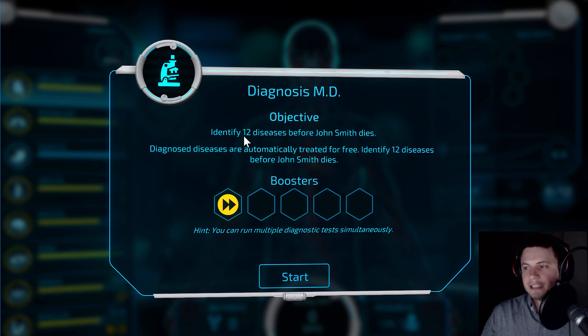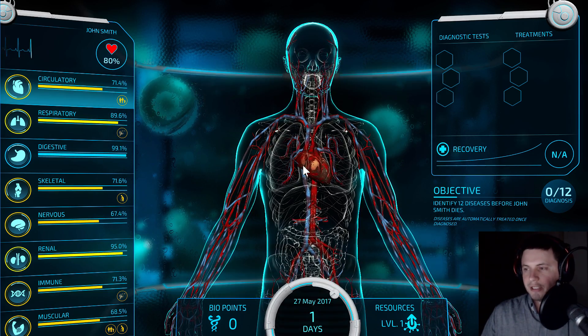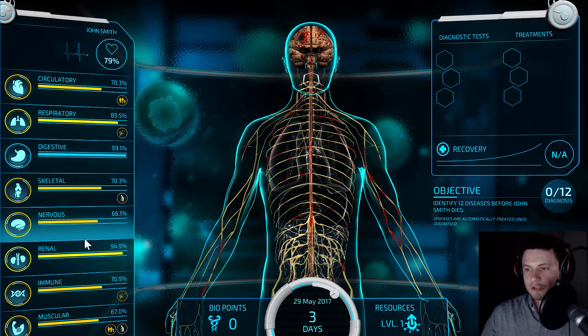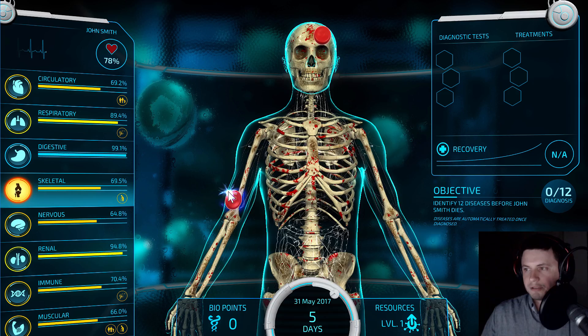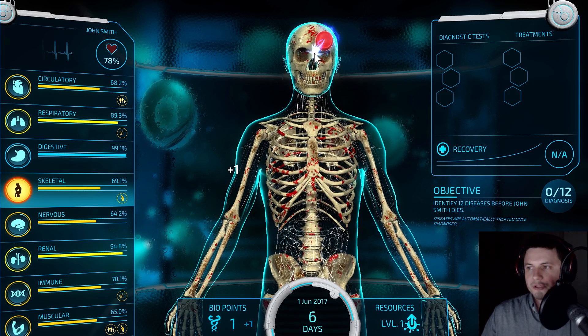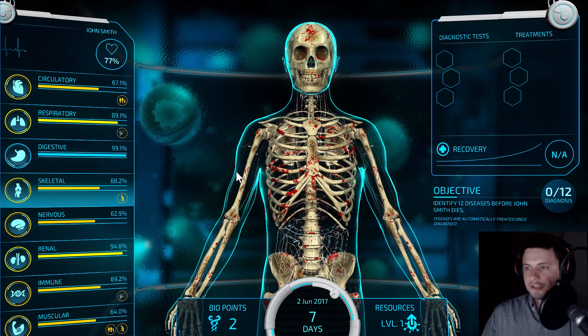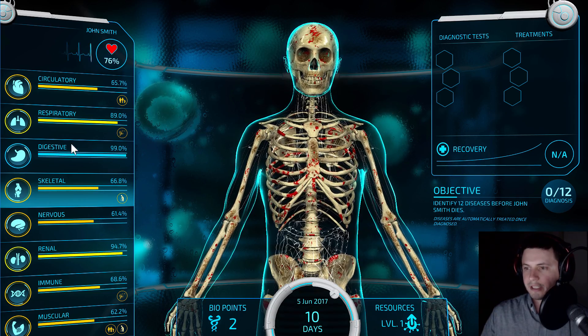Our goal is to identify 12 diseases before John Smith dies, and we'll also need to treat the diseases as well. Here is your patient — you can go through different body systems, which are quite well described. Every once in a while there will be pop-ups: these are points you have to collect. Each point goes into your pool, and you can use these points to do different medical things.